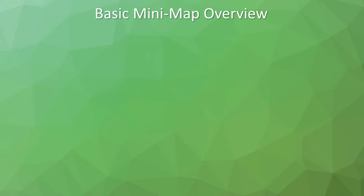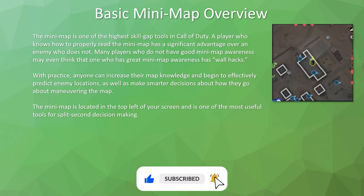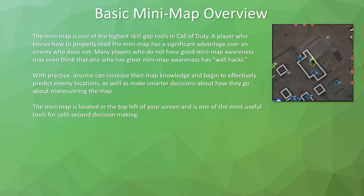Starting off with a basic mini-map overview: the mini-map is one of the highest skill gap tools available in Call of Duty. A player that knows how to read the mini-map is going to have a significant advantage over an enemy who does not. With practice, you can learn to effectively predict enemy locations without even seeing red dots, and make smarter decisions about how you maneuver the map. The mini-map is located in the top left of your screen and is one of the most useful tools for split-second decision making.